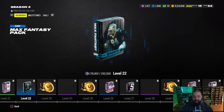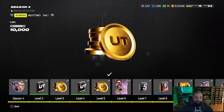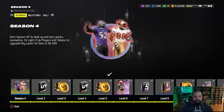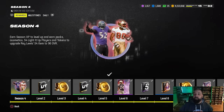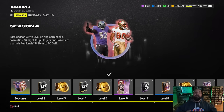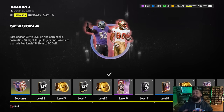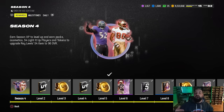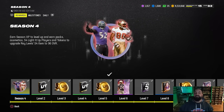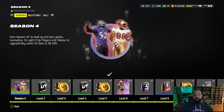When you first logged in, some people didn't get this pack originally, but they did send out a make-right two days ago. You should have received a welcome pack that contains an 86 overall Ray Lewis - this is the featured player, the champion for the Season 4 Field Pass. Once you get that card you can put him in your lineup right away. He actually has all of his abilities and X-factors unlocked already; you don't have to level him up to unlock those.